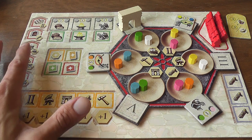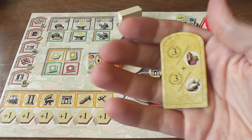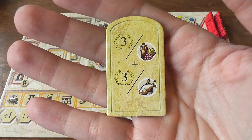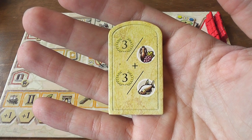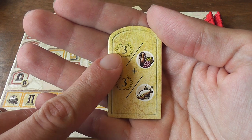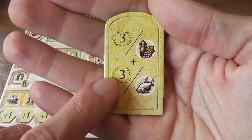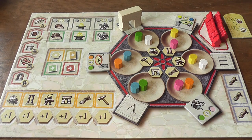Each player receives a display such as this one. At the beginning of the game each player also receives a bonus tile, which is randomly drawn from a bag. The bonus tile indicates advantages that you may be able to receive during final scoring. For example, the player that controls this tile will get three extra victory points at the end of the game for each wine tile he controls and three victory points for each fish tile.